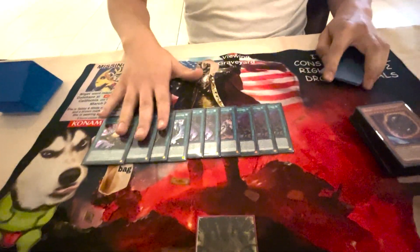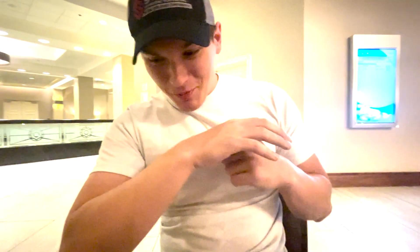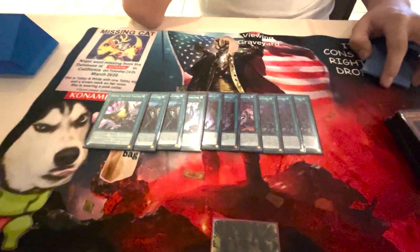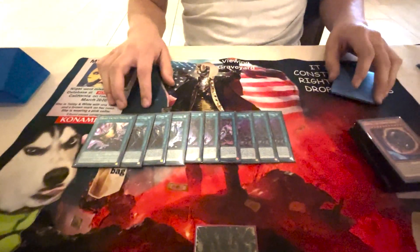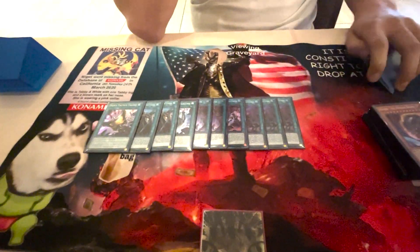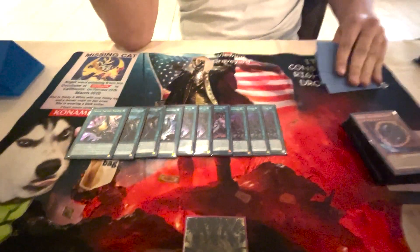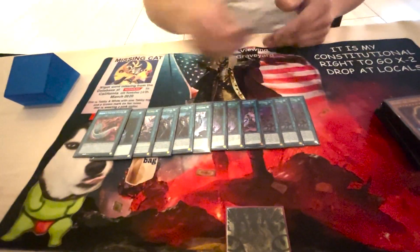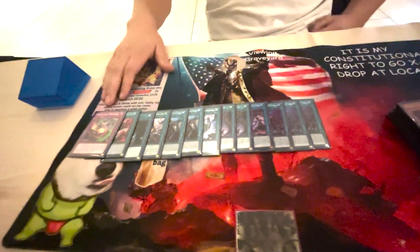Going into strictly non-engine — two Thrust, one Talent. I would not have these cards without the man filming right now, so I gotta thank him dearly. I didn't draw Thrust as much as I would have liked to. Talents came up once — I think I'd rather play three of it and mess around with hand trap ratios. As far as Thrust, it tutored for Terraforming more often than anything else, because I'd do it after Droll and then had to set, so that was just the best target. Terraforming, no explanation required. Duster as well.